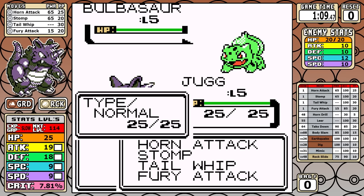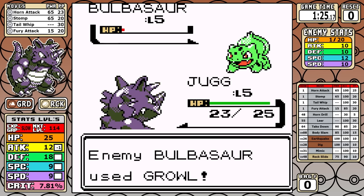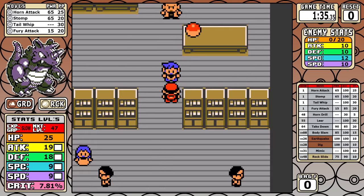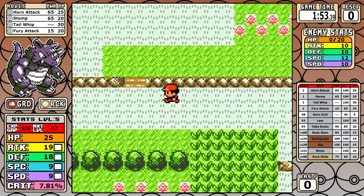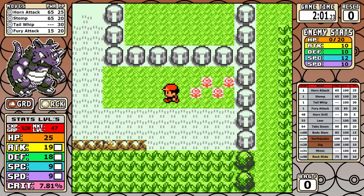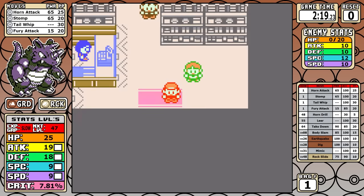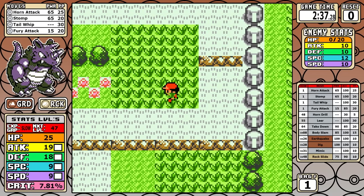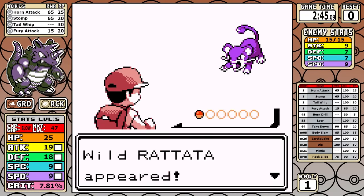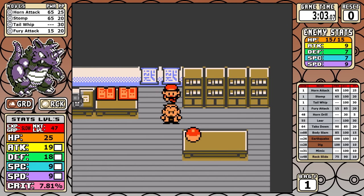Before we begin, likes and comments go a long way to help channels grow. Whether you're new or a returning subscriber, pause the video and give me your honest assessment on how you think this Pokemon would do. I did a lot of optimizations on this one, and if you're a fan of clean, polished runs, you're in for a treat. The main reason I forced another rock and ground type is because I've been planning this run for months — I was afraid someone was going to release a Rhydon run first, but I'm doing it first.